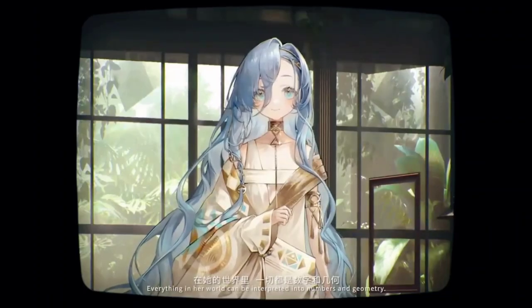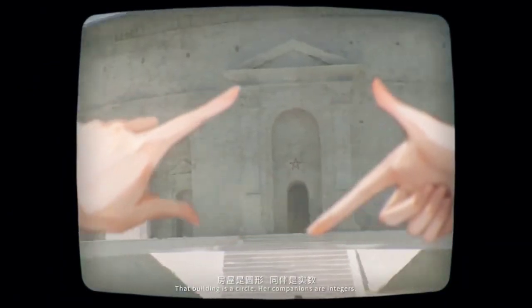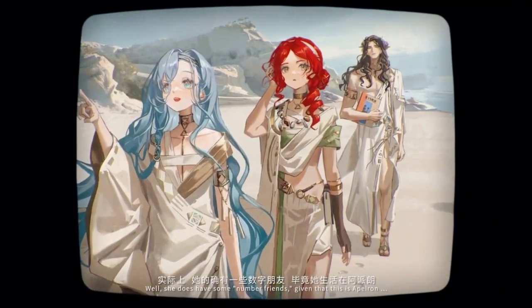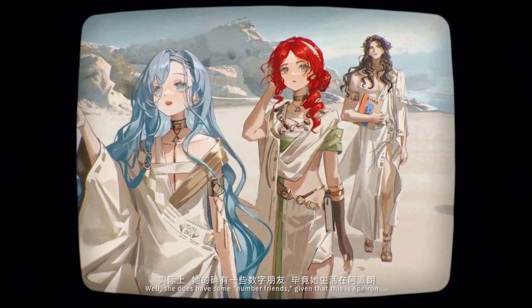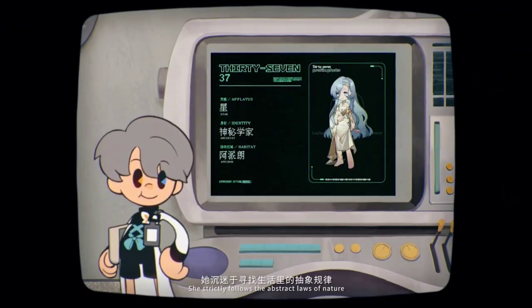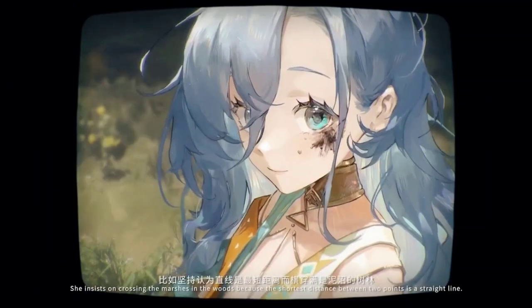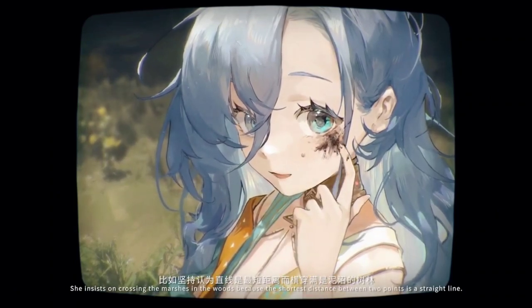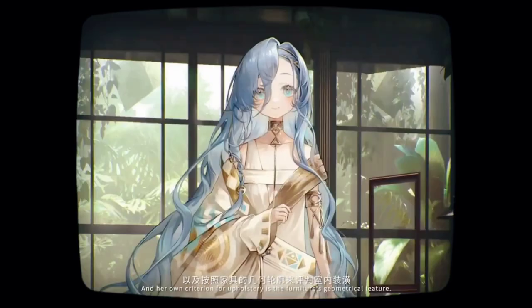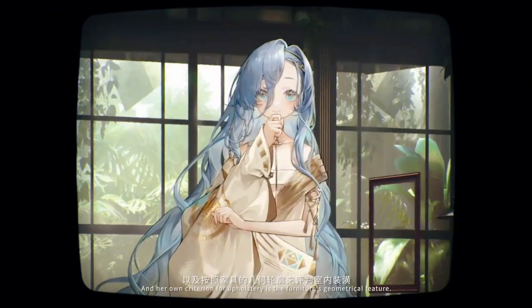Everything in her world can be interpreted into numbers and geometry. That building is a circle. Her companions are integers. Well, she does have some number friends, given that this is a Pieron. She strictly follows the abstract law of nature, and thus becomes an idiot in her daily life. She insists on crossing the marshes and the woods, because the shortest distance between two points is a straight line. And her own criterion for upholstery is the furniture's geometrical feature.